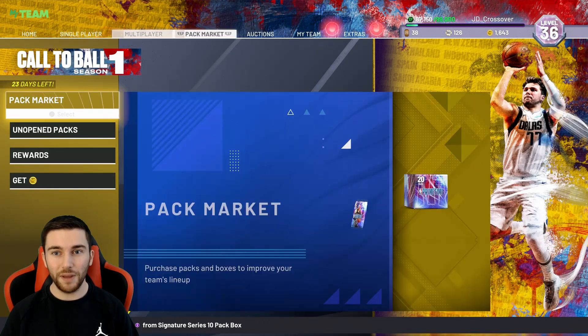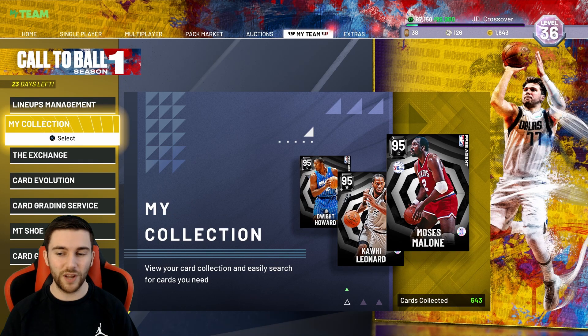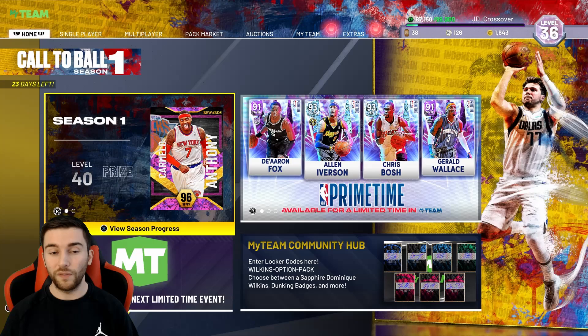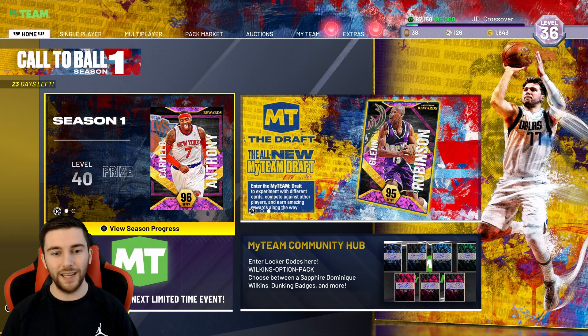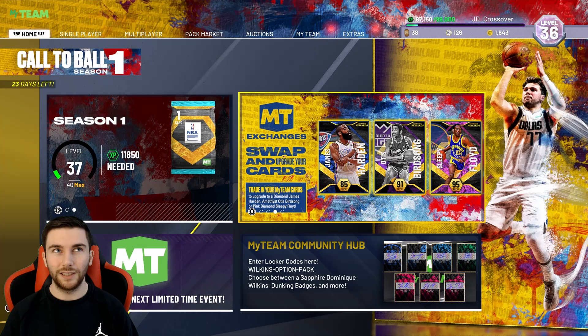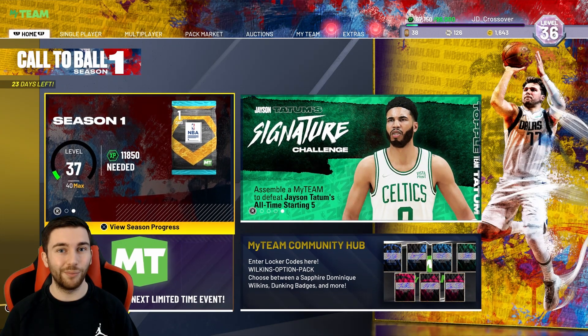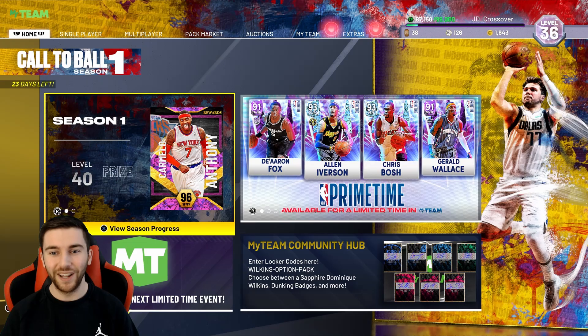We've made some really big inroads in the card collector level. Last time you guys saw this account, a couple of days ago, we were under 500. We're now at 643. We've taken the Amethyst player pick from 500 cards, we've already sold that, got the locker code Wilkins option pack, and we've also got to lock in Diamond TJ Warren because all those Evos from the first set of Domination are completed. Plenty to do, let's jump into it.